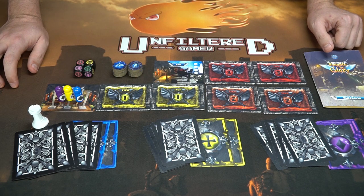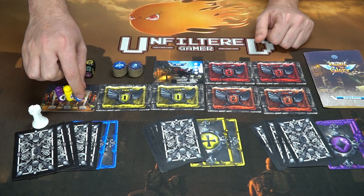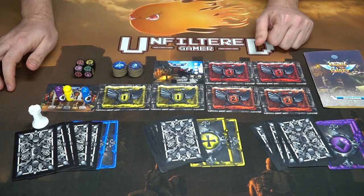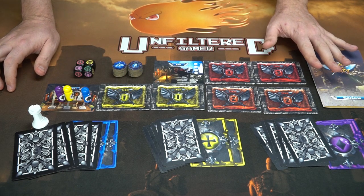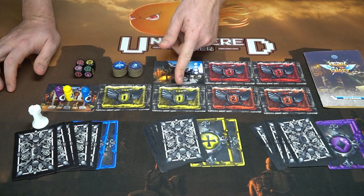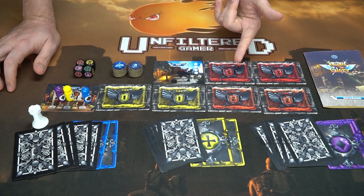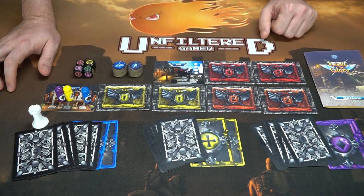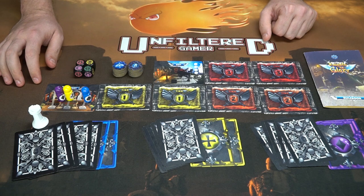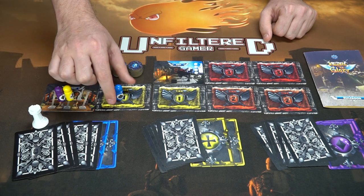Blue has three options on his turn: he can advance from one space to the next, moving to the tier one dungeon space; he can discard cards from his hand based on the tier he's in — tier one lets you discard one card, tier two discards two, tier three discards three, though you cannot use that action on the start space; or he can choose to pass. Since there's really only one main action available, he'll simply choose to advance.